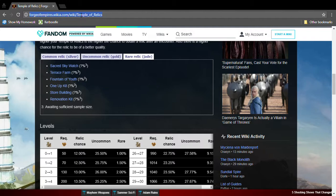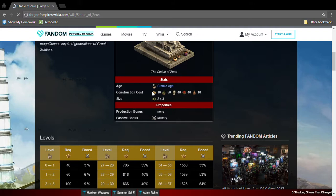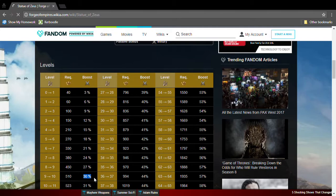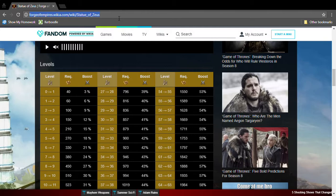The next great building we're going to is the Statue of Zeus. The Statue of Zeus is a great building because it only needs a bit of Bronze Age goods, and it gives a military boost. At level 10, it gives 30% attack and defense — that's crazy. I suggest you have this great building.